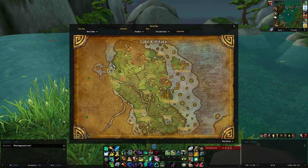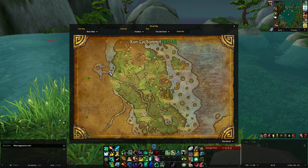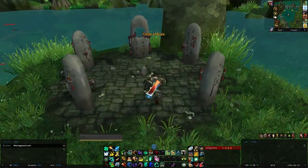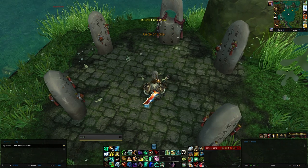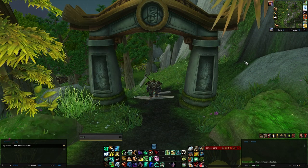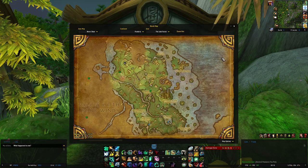Next, we have the Pandaren ritual stone, also at the northwest side of the map. Staying at the northwest side of the map, we now have the lucky Pandaren coin.